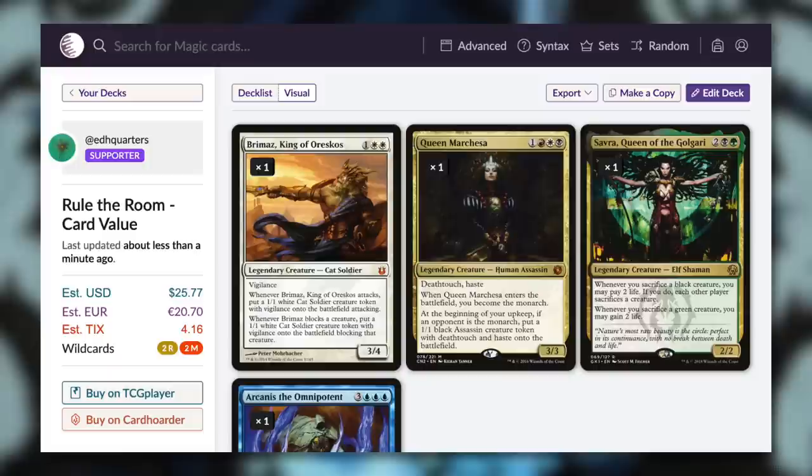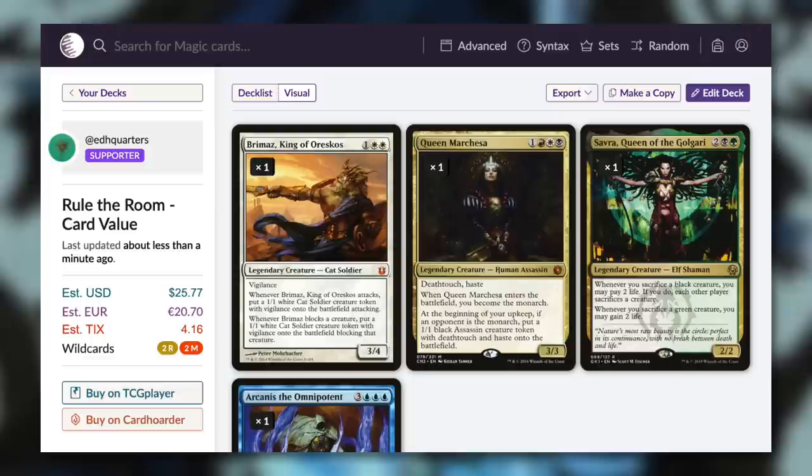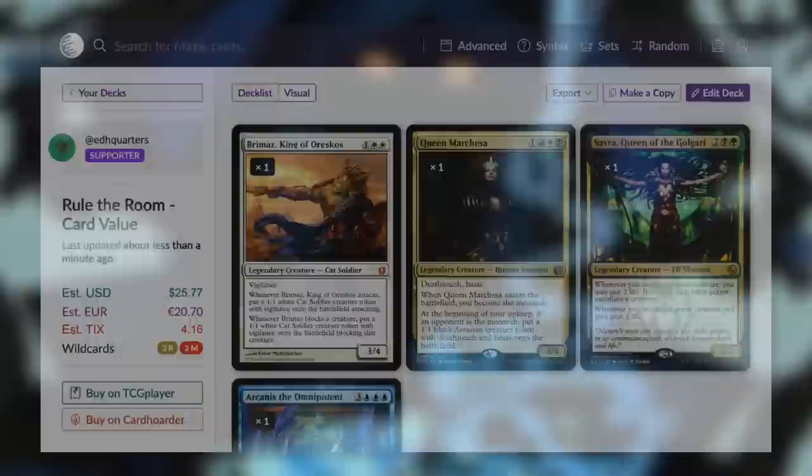The overall value for this Secret Lair is estimated at $25.77, which is less than you're actually even paying for the Secret Lair, not even including shipping. The prices of the actual Secret Lair card versions can vary pretty widely, and a popular commander like Queen Marchesa might command a much higher price than the base value version. But on its face, just looking at the numbers, you're going to be paying more for the Secret Lair than the base level versions of the cards.